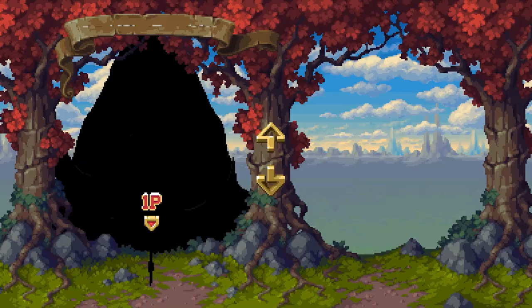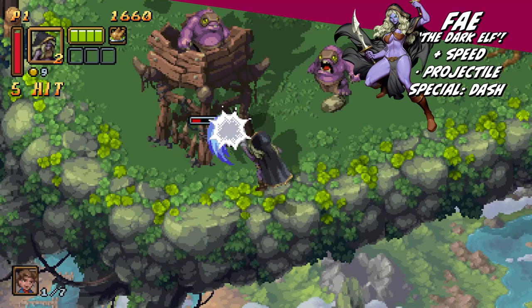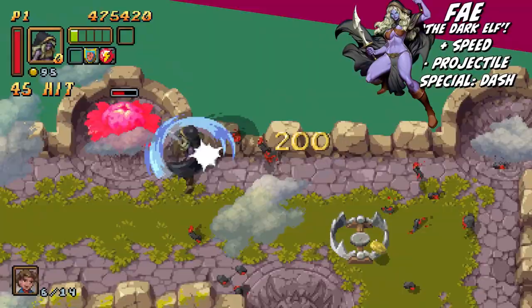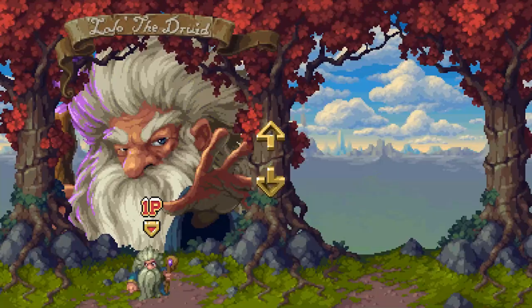Faye the Dark Elf attacks with dual blades as an extremely skilled fighter. She's the fastest character out of the three, with quick-paced ranged and non-ranged attacks — attacking with her blades up close and throwing knives at a rapid pace from a distance. Faye's movement speed is complemented by her dash ability, which not only can be used to speed through levels and get her out of tricky situations, but can also be used to damage multiple foes at once and tear through enemy groups.